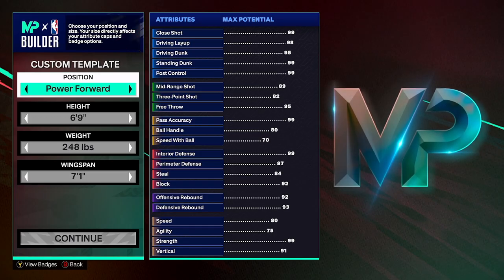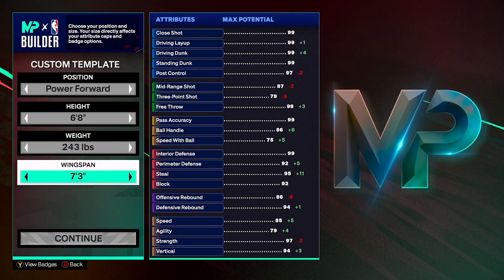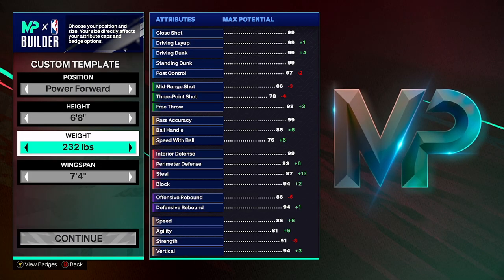First off, power forward. You want to be center, you can be center. If you want to be a small forward, you can do that. 6'8". Max wingspan. And then you want to drop your weight all the way until you get the 91 strength. 232 is just enough for me to get that 91 strength and have an 86 speed or 81 agility.